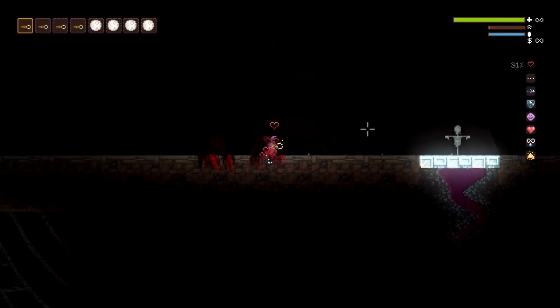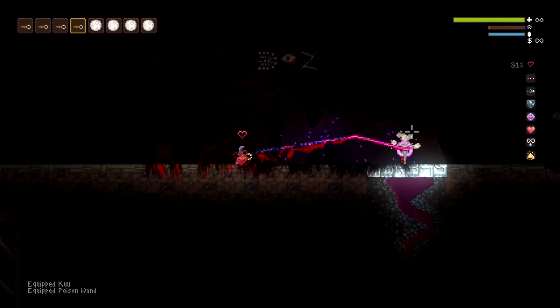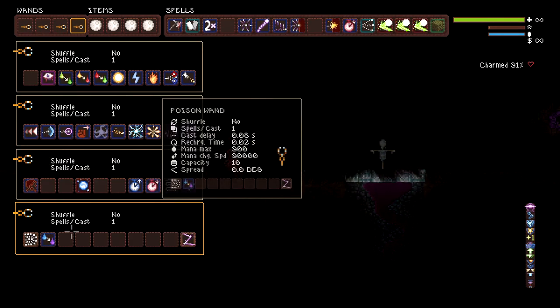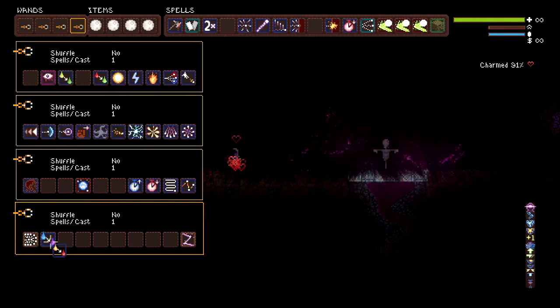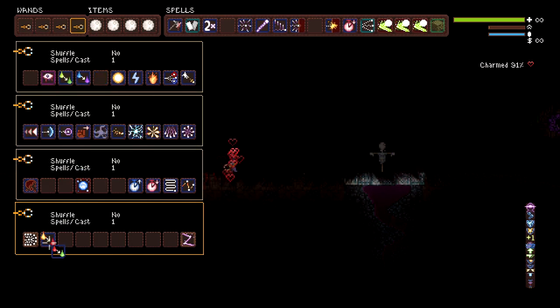This first one we just have our nice particle effects — wrong wand — this nice blood trail that looks pretty cool. Then we have our green trail, our pink trail, our orange trail, and then our red.